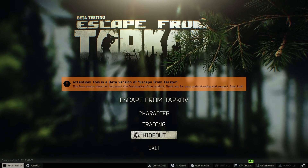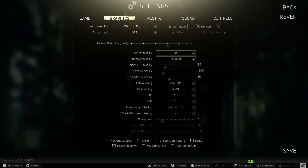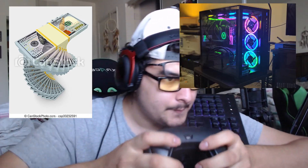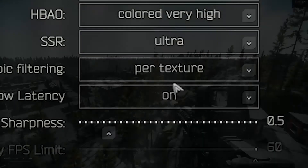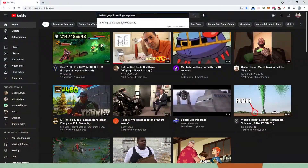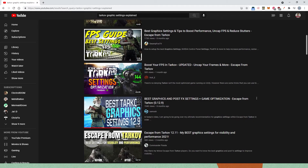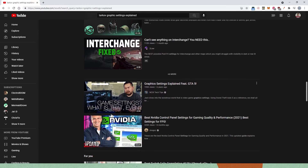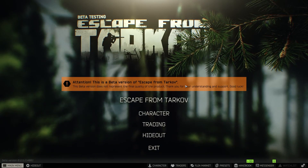We're going to mess with your video settings very quickly. Open your video settings and match my settings on screen for an easy FPS boost. Or if you have a high-end PC with plenty of VRAM, turn everything to high and enjoy the beauty of Tarkov. If you want an in-depth explanation on all these video settings, I'll have several excellent videos in the description that go into detail on optimal settings.